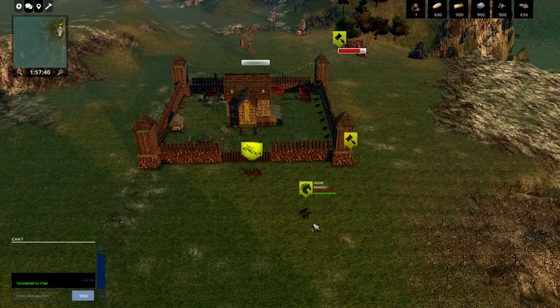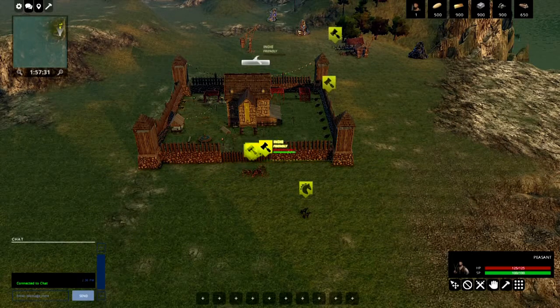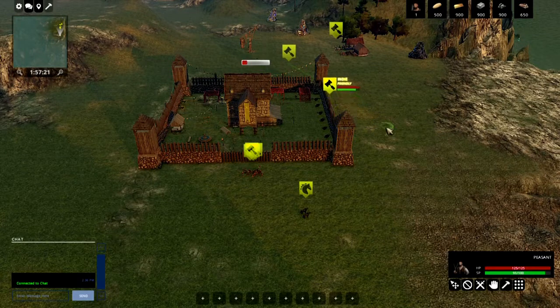You can grab another peasant and right-click on the building under construction — when the mouse cursor changes to a hammer, click it to send a second peasant to help build. If you want a unit to move faster, select it and press the R key to make them run. Watch how the build speed increases with both peasants working on it.